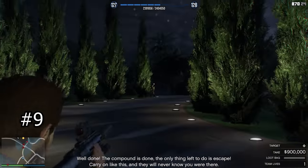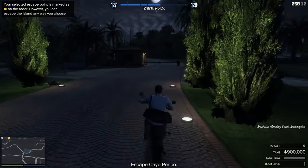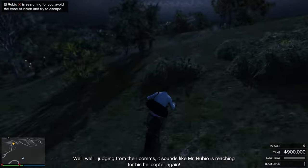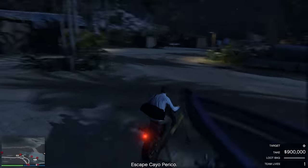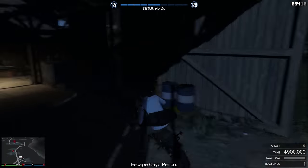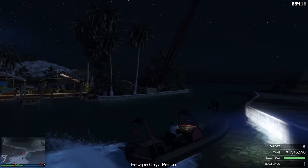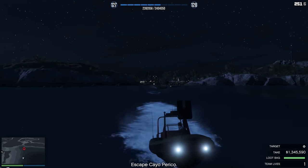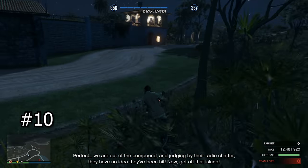My ninth tip: if you're running this solo and want a quick, easy exit besides the submarine, head to the main dock going off-road — don't follow the road because there are a lot of vehicles and a watchtower. Just get any boat at the main dock and drive it straight off the island; it will work as an exit.